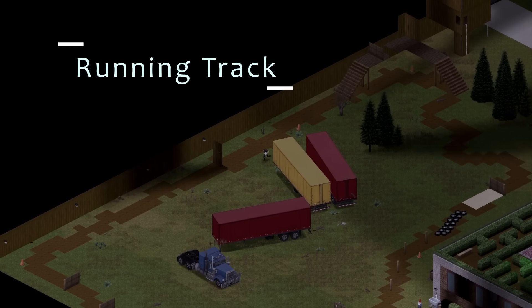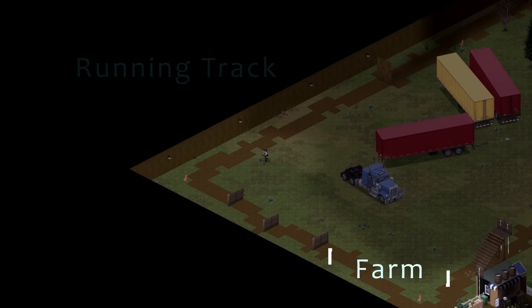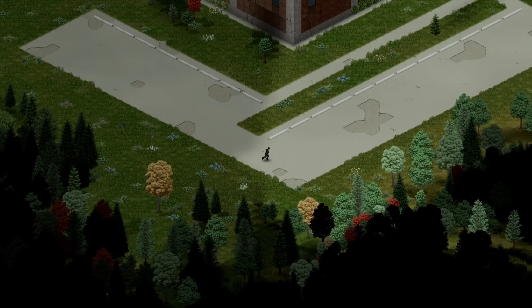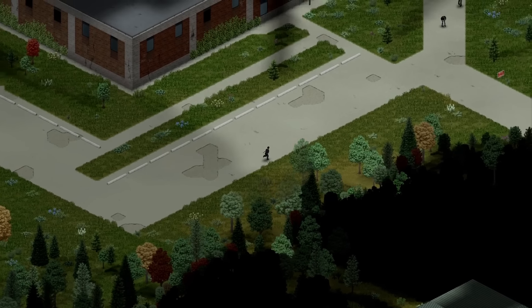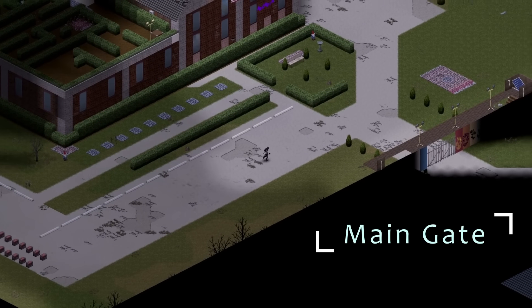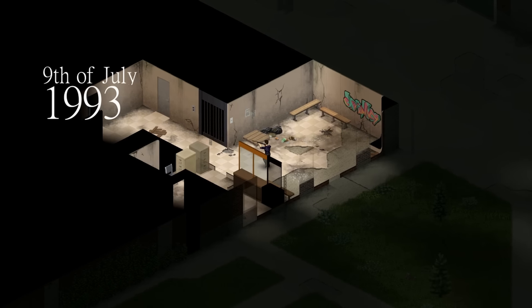In here we have our athletics track, which just happens to be where we park our trailers at the moment. And past our athletics track we have our cute little farm which we've extended a few times. Speaking of extending, the road around the base has had some extensions too — we can drive in one side of the factory and out the other. This is the main gate, and there's a rear gate we put in as well.